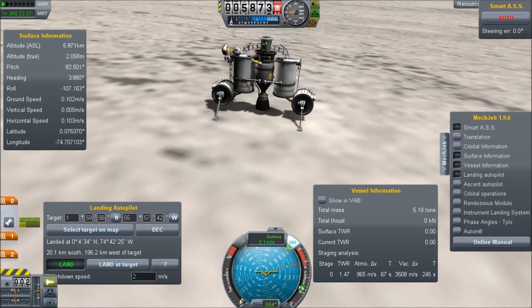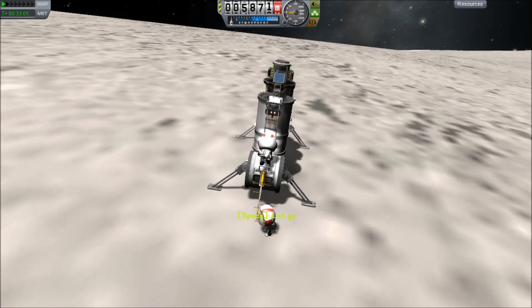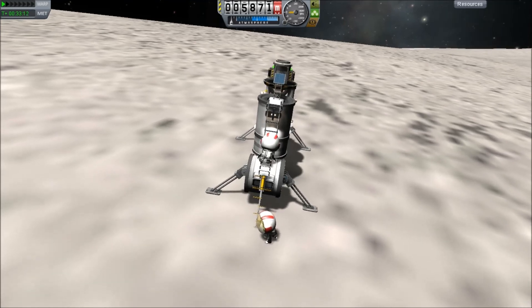You see one of my poor Kerbals getting knocked off the lander. But after we land, it's easy enough to get back on board — having those tanks lets us walk around a corner and then stand up so we can hook onto these things.